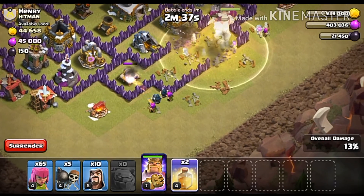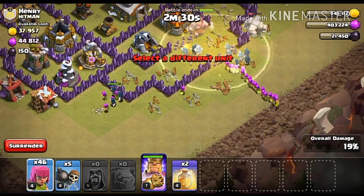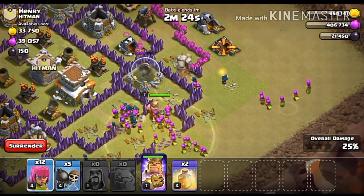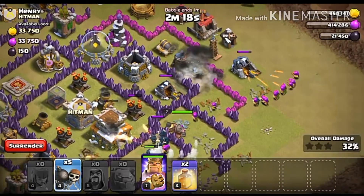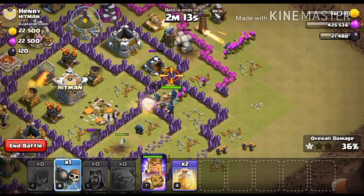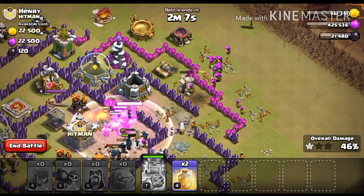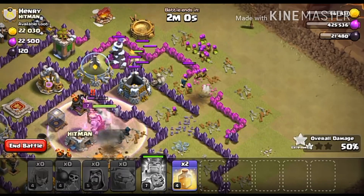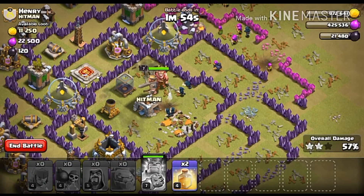The barbarian king is acting as a tank here. The golem is going in the wrong direction but it's fine — we already got one star and we would be getting two stars here. Let's use the barbarian king ability. The golem is almost dead now and the golemites have been dropped. We definitely got two stars in this base.